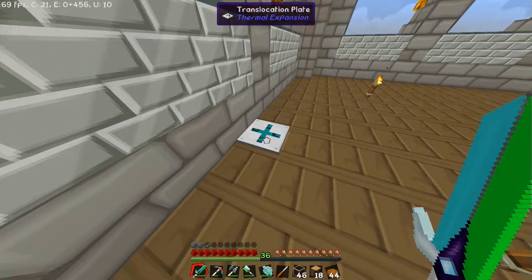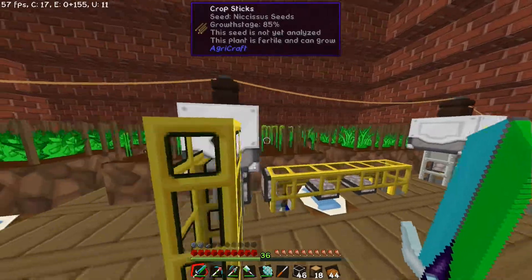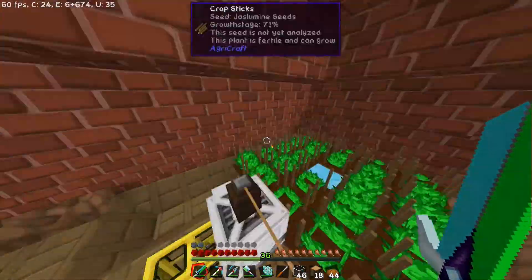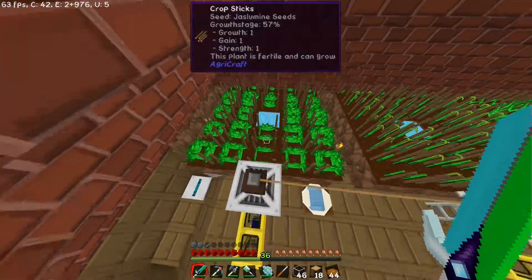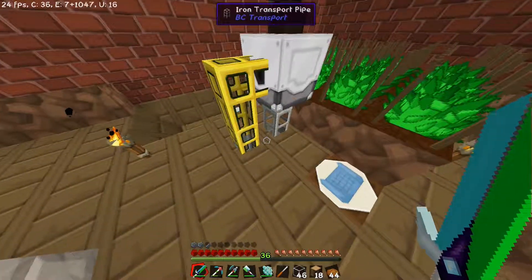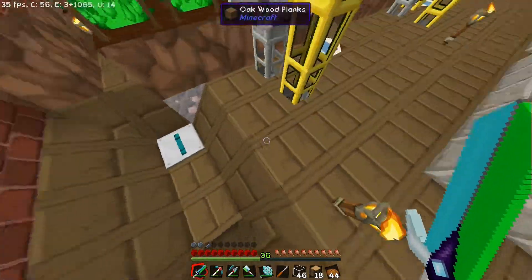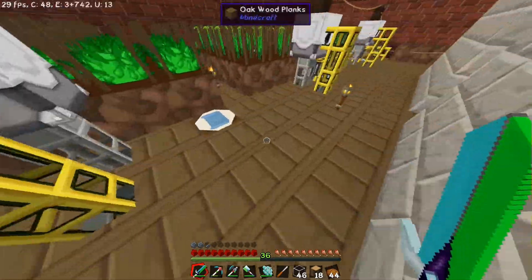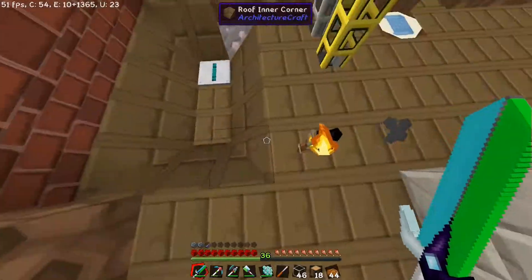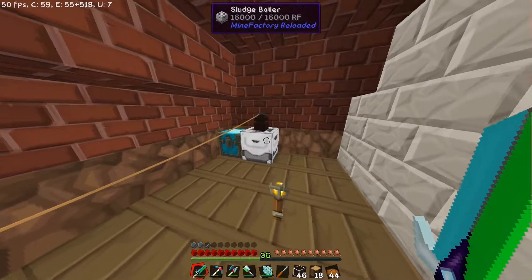Hier habe ich auch die Translocation Plate, und mit der kann man sich hoch teleportieren. Und hier im Dachgeschoss sind 3 Pflanzen, immer 24 Stück. Denn hier in der Mitte muss man ja rauslassen. Dann immer ein Harvester. Da gehen die Pipes hier rein. Hier eine Fluid-Pipe für den ganzen Sludge. Hier kommen die Items dann durch, gehen runter in das System. Und das Fluid kommt hoch durch die Wand, geht hier unten rum, und nach hier hinten zu dem Sludge-Boiler.